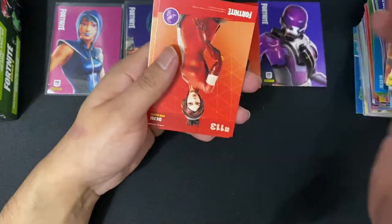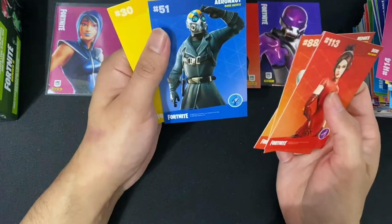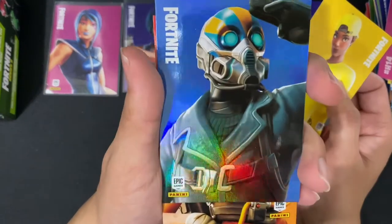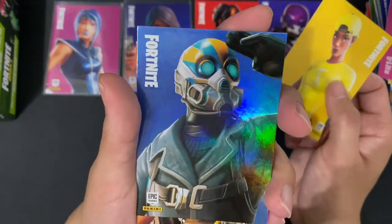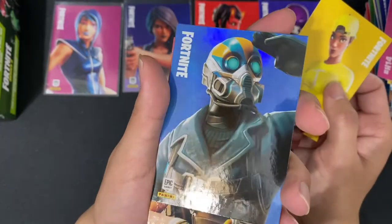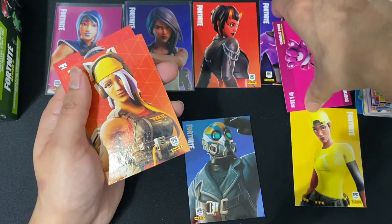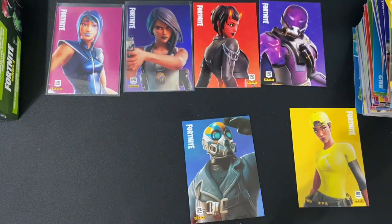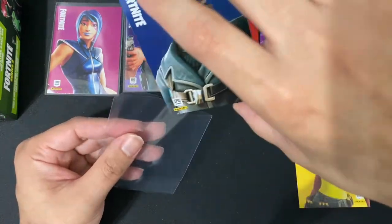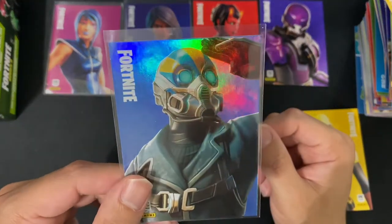We have Cuddle Bomb along with the Cold Snap. We have Demi, Mox, Catastrophe, Aeronaut, Sergeant Sigil, Annie. We got a holo Aeronaut. This skin is actually not that bad — I actually like it. I'm going to go ahead and frame them. Holo Aeronaut, I like it.